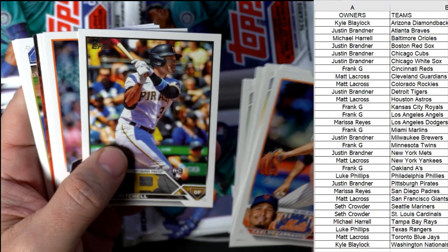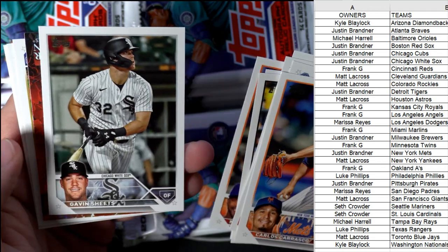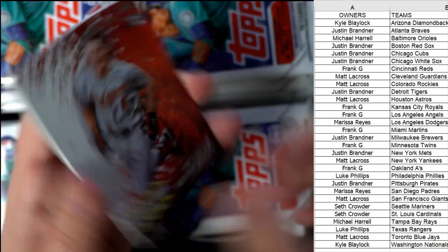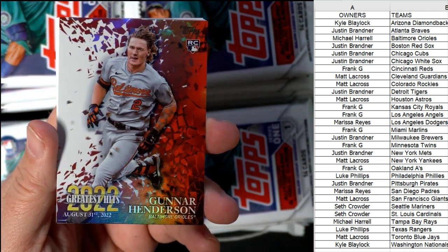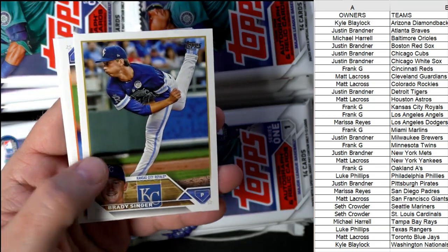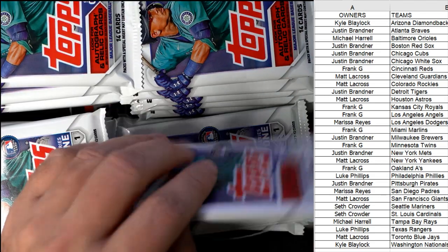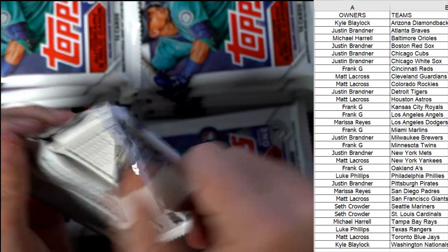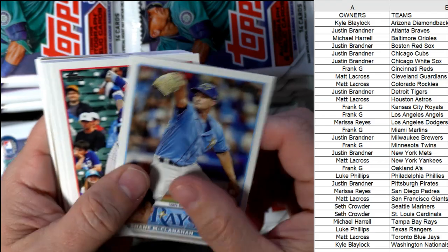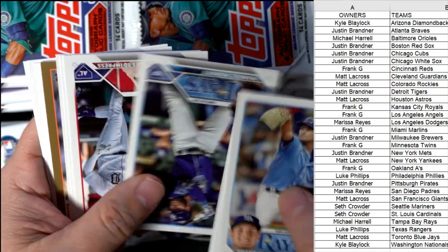Let's see if we can pull one of these crazy inserts out. Oh wow, look at this — Baltimore Orioles! Mike, coming out to you man — Gunnar Henderson rookie card! Nasty! Alright, Brady Singer. Let's pull something crazy out of here. I see some gold in here!